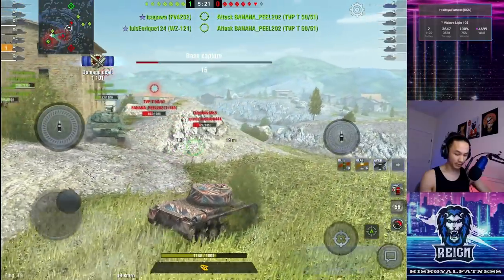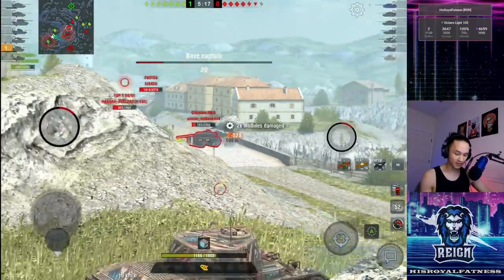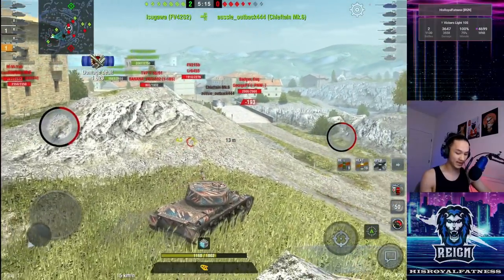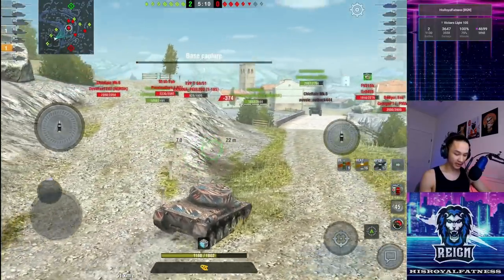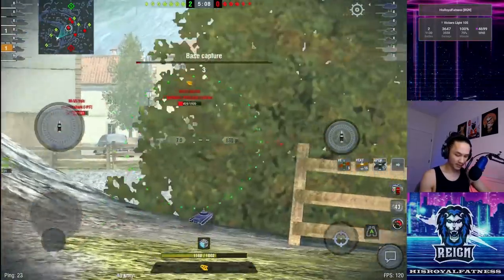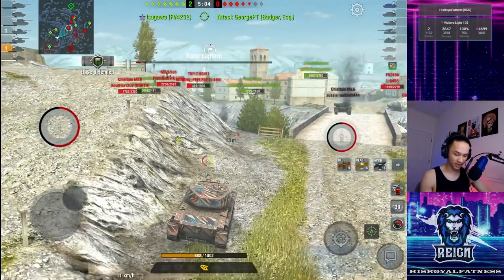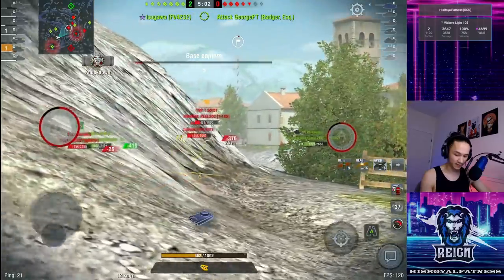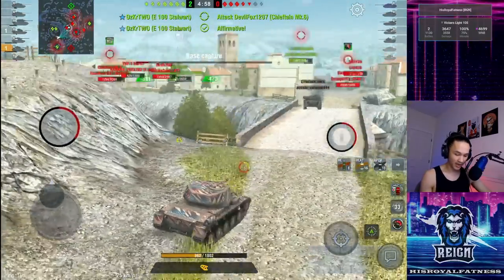There could be someone there — okay, a Chieftain popped, a HESH shell into his rear for 525. Utilize that HESH — it is insanely beautiful. So the TVP is now going to run through and counter-cap. He has nothing left to do really, so let's pop a shell towards him. He's actually sitting in the encounter cap trying to shoot at me — I don't know why he isn't just dropping into safety. Instead, let's load up a HESH shell and pick up a shot.